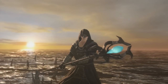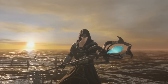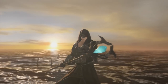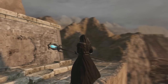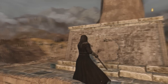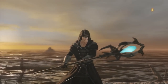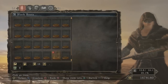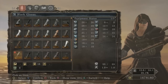Next we have Straid of Olaphis, the petrified sorcerer in the Lost Bastille — an excellent NPC in this game who trades boss souls for weapons. To get his armor you need to trade him four boss souls and then talk to him, and he will give you his armor. He does not give you this staff though — this is the Staff of Wisdom, an excellent intelligence build staff with S scaling in intelligence. It can be found in the Dragon Shrine. I have a guide for his armor and for his staff on my channel.